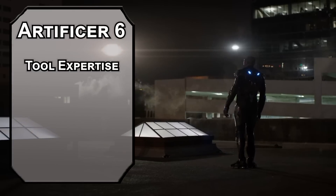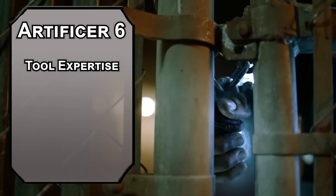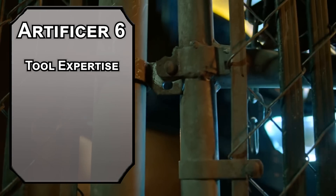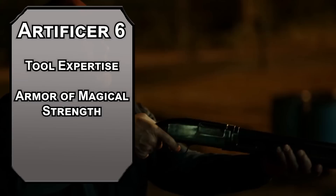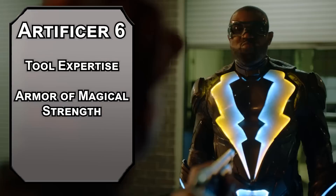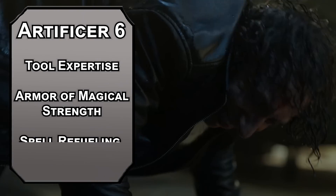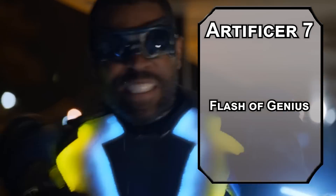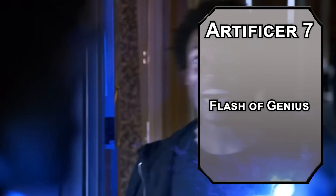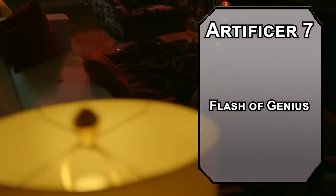6th level Artificers get Tool Expertise to double your proficiency bonus with tools you're proficient with, including Smith's Tools, Tinker's Tools, and Thieves' Tools. There was an episode where Black Lightning picks a lock with lightning — I'm down for it, but come on. You also get two more Infusions: Armor of Magical Strength recharges 1d6 charges at dawn and lets you add your Intelligence modifier to a Strength check or avoid being knocked prone. Spell-Refueling Ring lets you recover one spell of 3rd level or lower once per day. 7th level Artificers get Flash of Genius, letting you add your Intelligence modifier to the ability check or saving throw of a creature within 30 feet, a number of times per day equal to your Intelligence modifier.